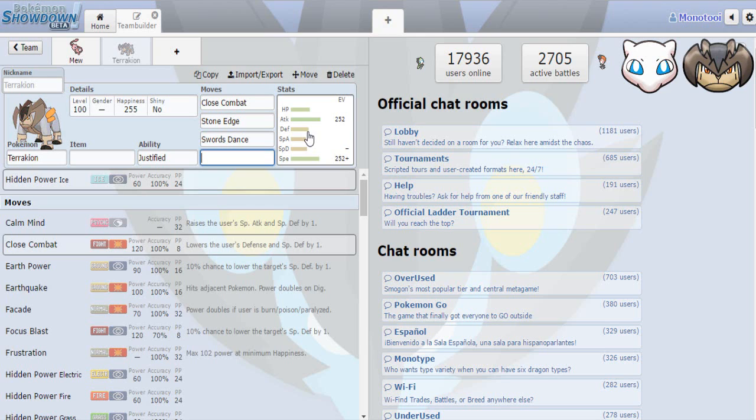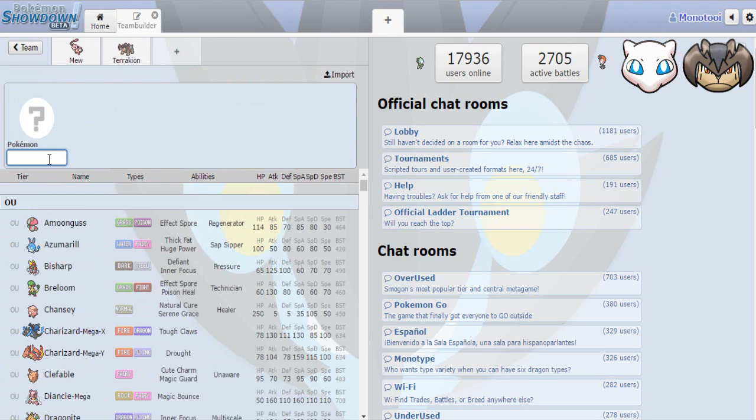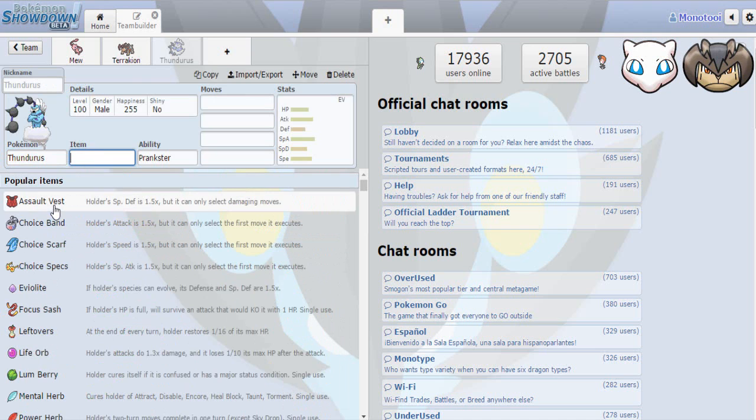Moving on to our next pick — I was still looking into getting Zapdos, but by the time I had taken Terrakion it hadn't gone, and when it came back around it went to Paul who is right ahead of me, which was a little unfortunate. Kyle was like 'hey Zapdos got taken, why don't you take this thing?' and I was like, I don't know why this is still here. So I took Thundurus Incarnate to go along with Mew and Terrakion. I wanted Zapdos mainly for hazard removal, and the fighting switch-in wasn't necessary since Mew does that well. But Thundurus Incarnate still supports this team beautifully.